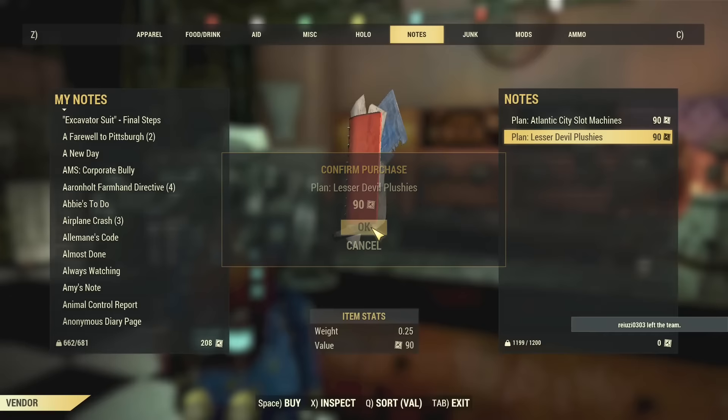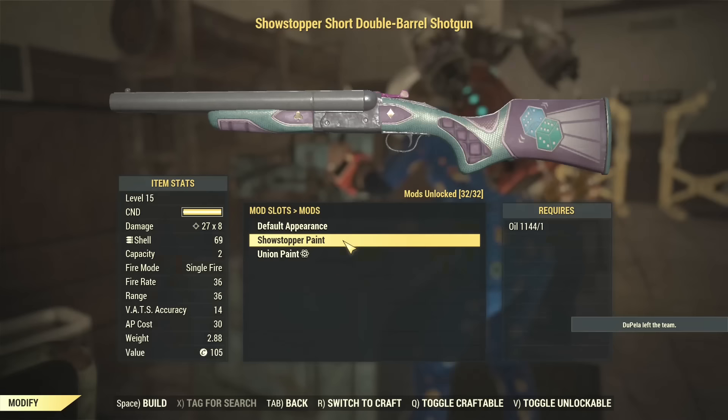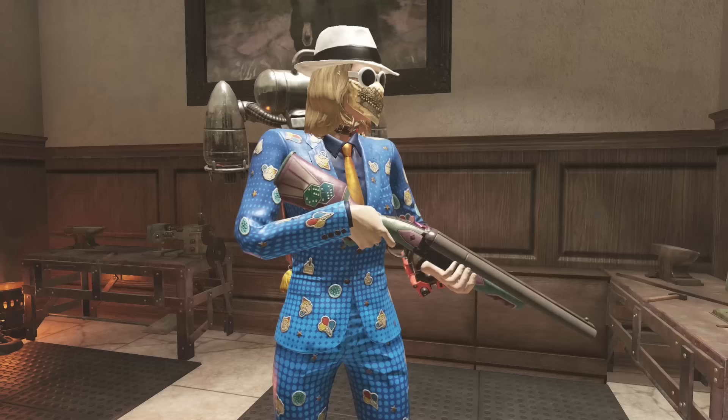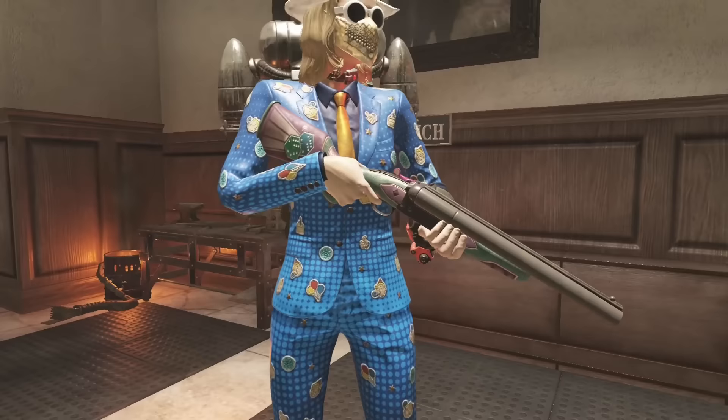I bought literally every single plan that he has. I'll learn each plan and show you what it looks like. So aside from the plans I just purchased, I did end up doing one expedition and that gave me the show stopper paint. It's for the double barrel shotgun. We can see two dice on the stock and I believe that's a spade from poker. That's what it looks like - the show stopper shotgun paint.